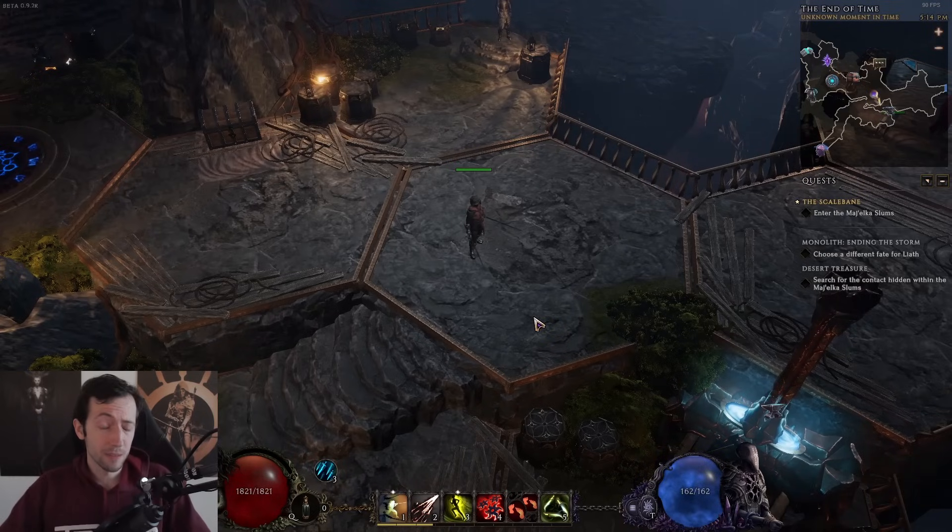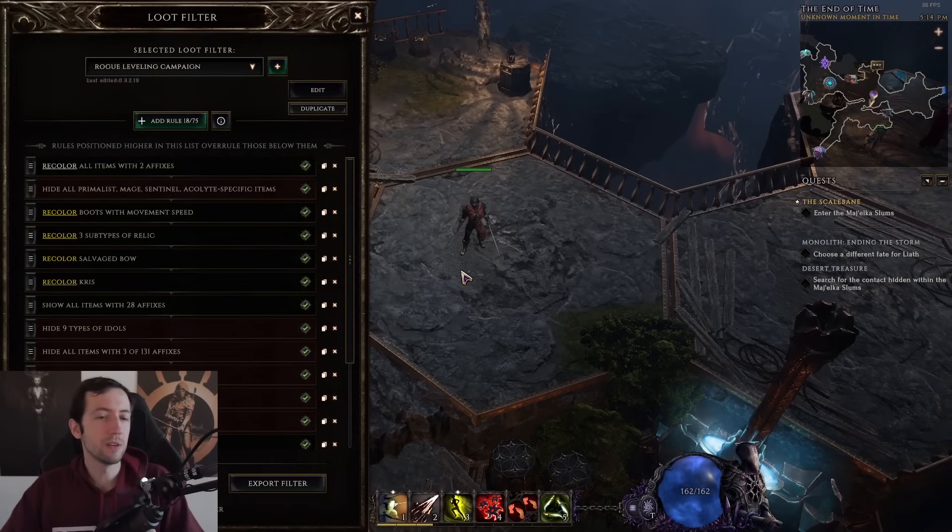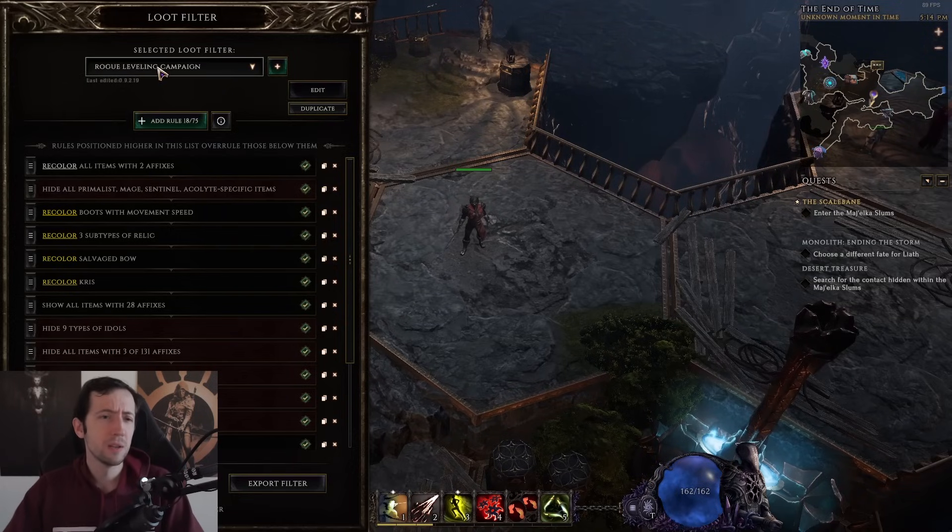Tip number five — loot filters. You really should use them. This game has built-in loot filters. You can choose to hide certain items on the ground, recolor items, emphasize them, or choose to only display items that have certain stats — even a combination of certain stats. There's a lot you can do with loot filters. And if you're playing the game, you'll notice very quickly that you're going to find a lot of stuff you don't really want. With just a few minutes and a few clicks, you can make a loot filter that already helps you tremendously.